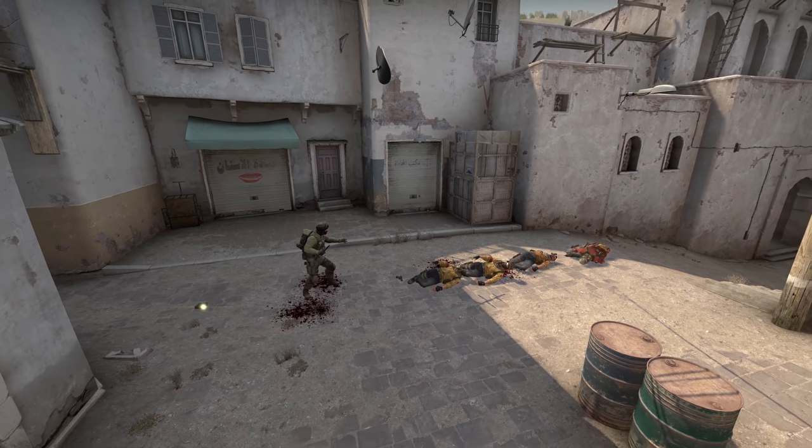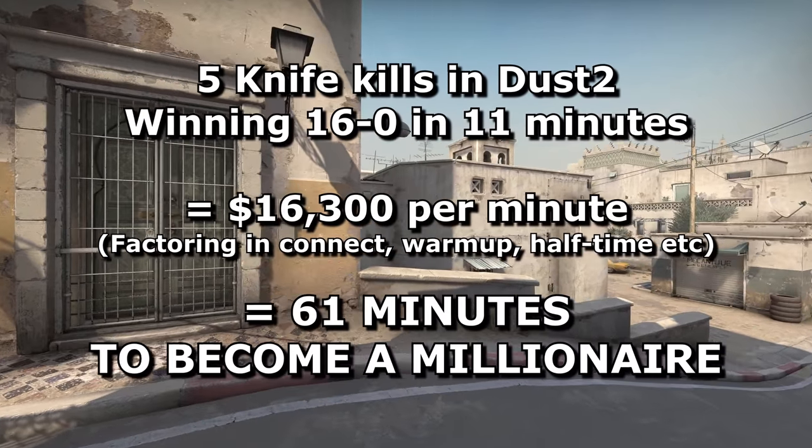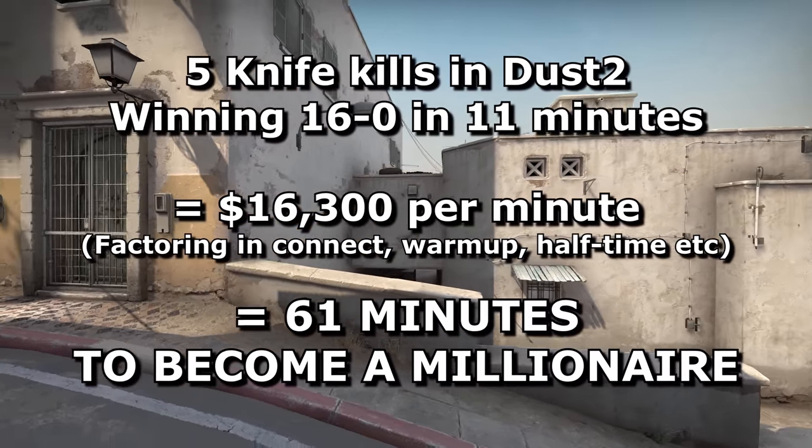So it seems like winning Dust2 16-0 by getting 5 knife kills per round during a mid-rush where all enemies run towards you backwards is the most profitable way of playing CSGO. Playing in this way, you'll be a millionaire in 61 minutes of matchmaking — you could almost do it in an hour, but not quite.